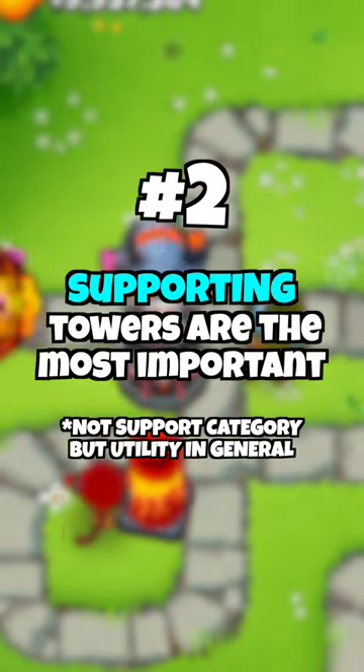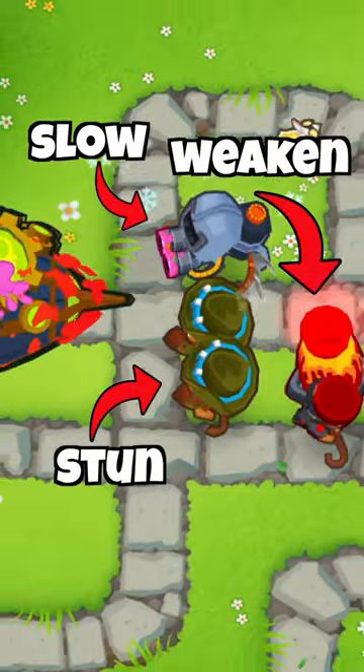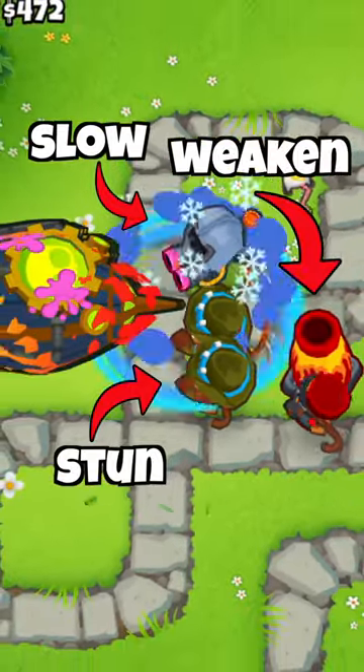Number two: the most important towers are the support ones, not the damage ones. As long as you can slow, stun, or weaken bloons, you can deal with them even if you're lacking damage.